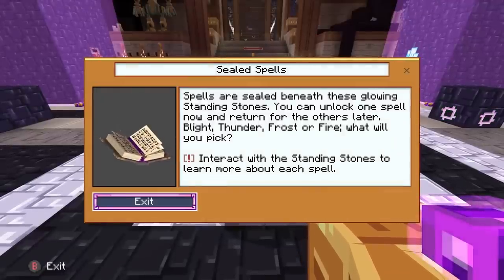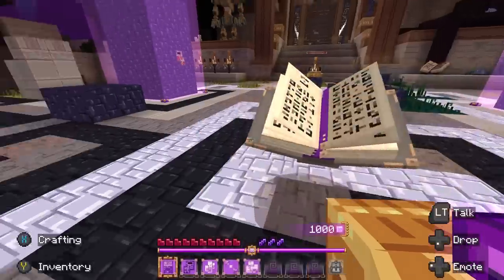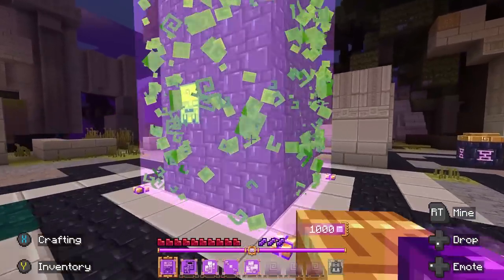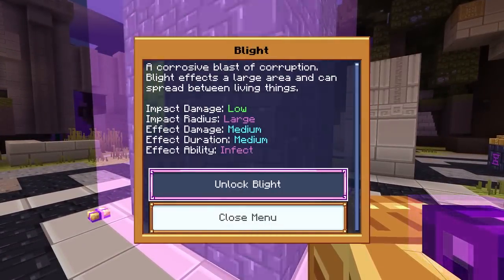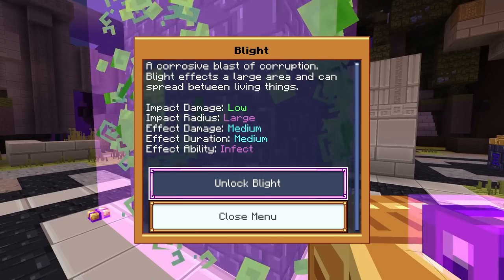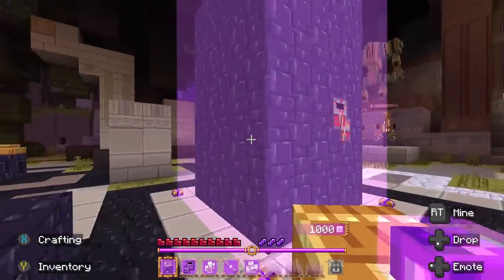Spells are sealed beneath these glowing standing stones. You can unlock one spell now and return for the others later — blight, thunder, frost, or fire. Interact with the standing stones to learn more about each. This one is blight: cast a blast of corruption that affects a large area and can spread between living things. I'm going to show them all because they're all super cool.